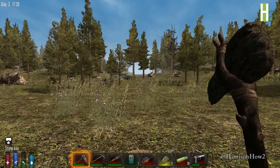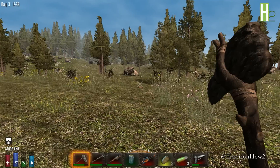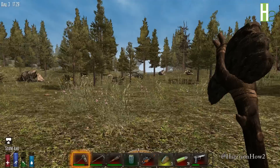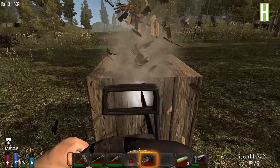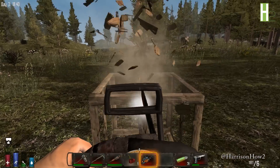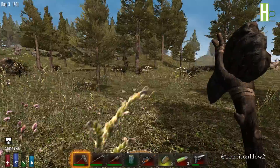Hello, welcome to another episode of Harrison How To. Today we're going to take a look at the chainsaw. It's pretty much designed to chop down trees, knock down any wood structures that we're going to have to encounter. But I'll show you how effective it is, because it is very effective.